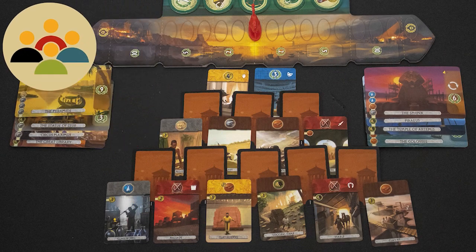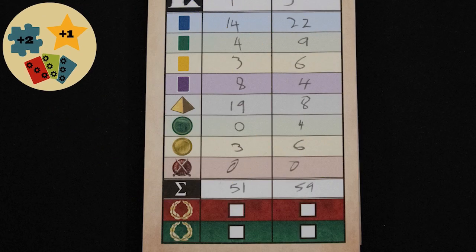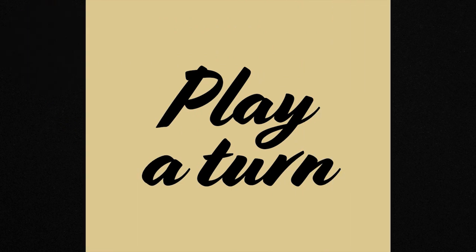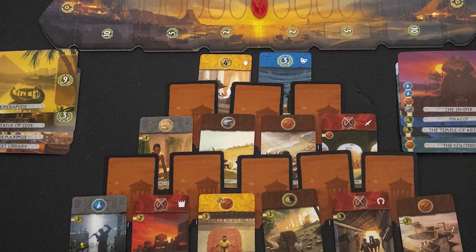Competitive: the two players are competing civilizations and only one can win. Engine Builder: you will need to select cards that work well together in order to win the game. Point Salad: there are many different ways to score points in this game. The game is played in three ages and the cards are set up in a specific order for each age.